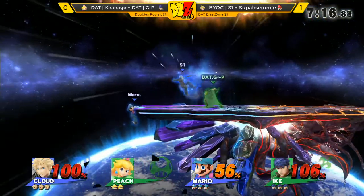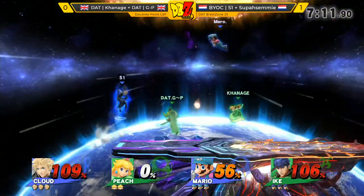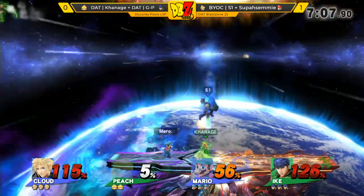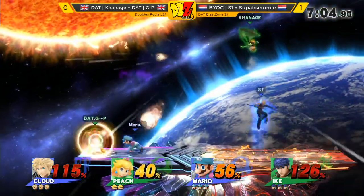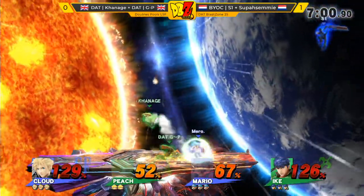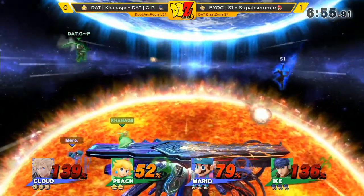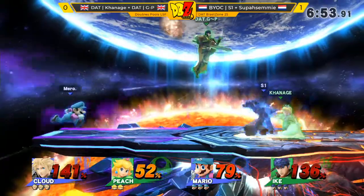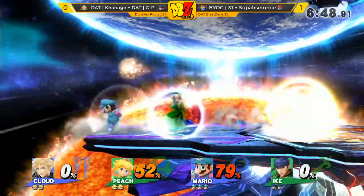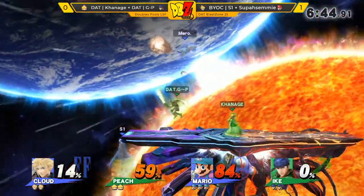That Alph smash is actually going to do it. So Green Team needs to be really careful here — S1 with limit at this percent, finishing touch has always got to be in the back of their minds. There's so many dash attacks just coming out from everyone in this set. The back row against the up air, but this time Super Semi managing to make sure they don't get a stock for free. Super Semi now the only person still on three stocks.